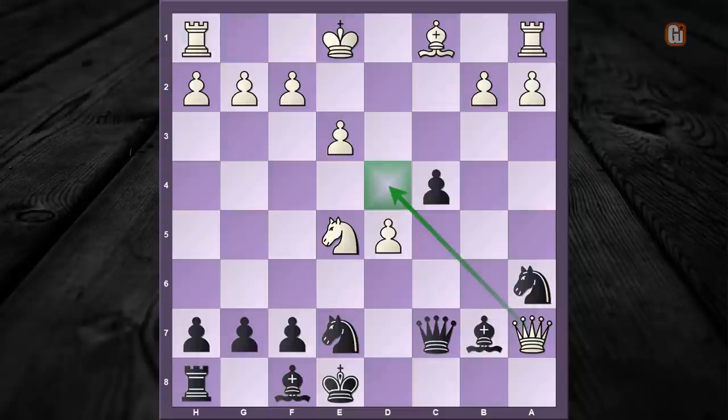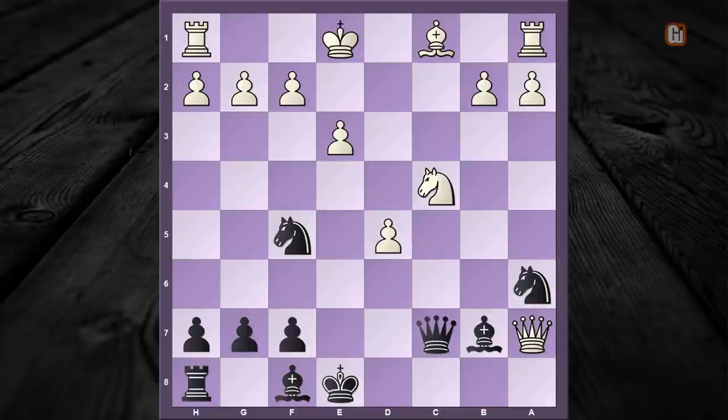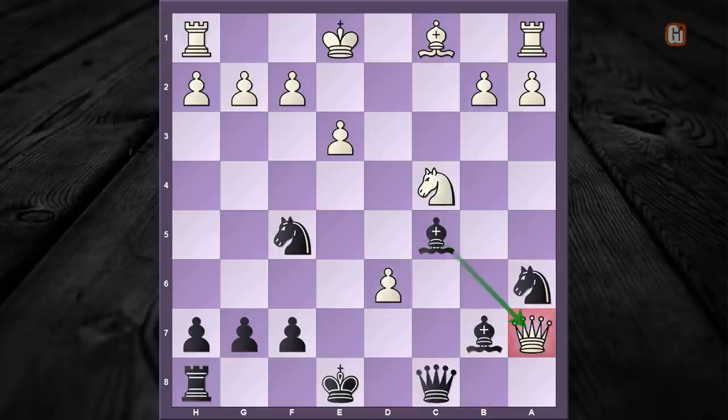White played d5 giving an escape route to the queen. But black is equally smart — he continued with knight to f5, not allowing the white queen to escape. Another threat is looming: bishop to c5. White is in a big dilemma. In the game he opted for knight captures c4 — his idea is after the obvious black response bishop to c5, white wants to play d6, counter-attacking the black queen. But black's response was spot on: he avoided any nuisance by playing queen to c8, asking white what is your next step to rescue your queen.